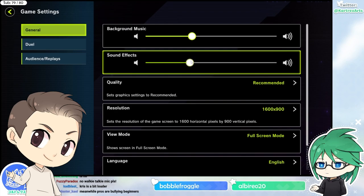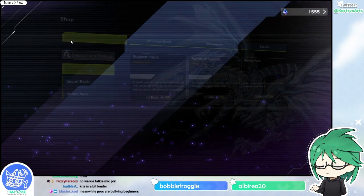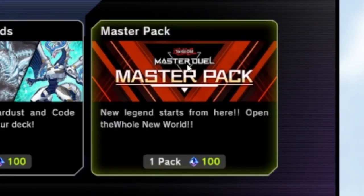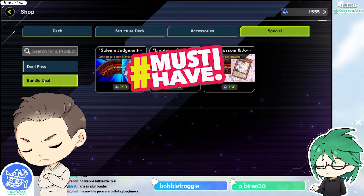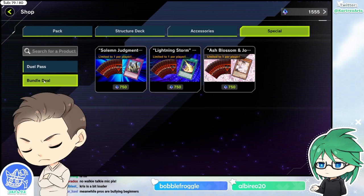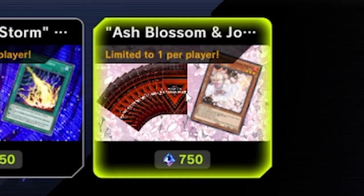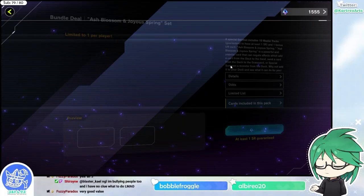Let's go back to the shop. The only things I pulled — I didn't go for structure deck, I went for master pack. Go to special, yeah, go to bundle deal. These ones are like must-haves. These are 10 packs of the master pack but for the price of 7.5 packs, and they also give you one copy of a really important card played in almost every single deck.